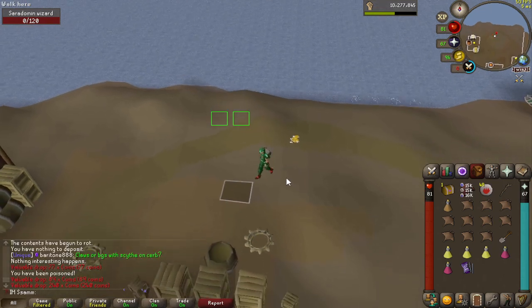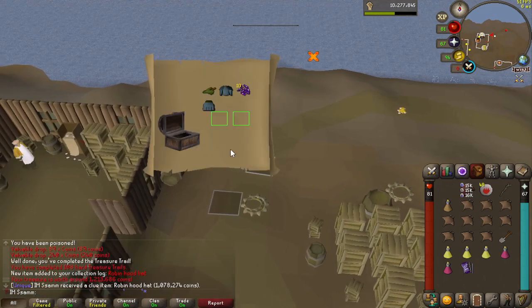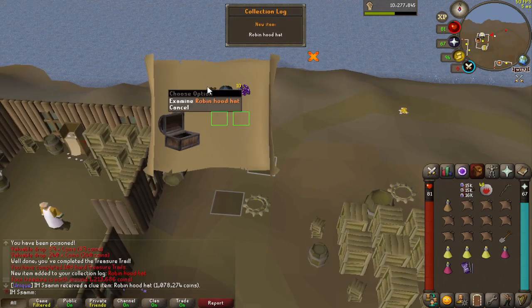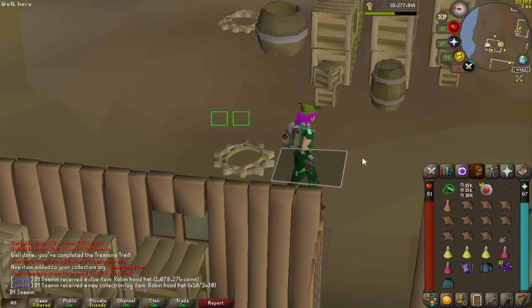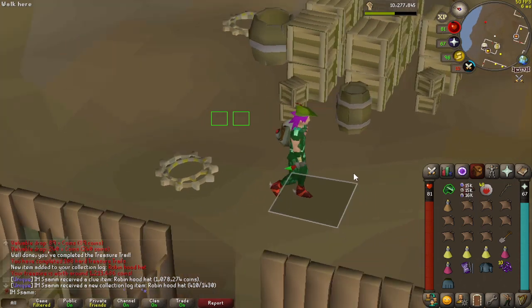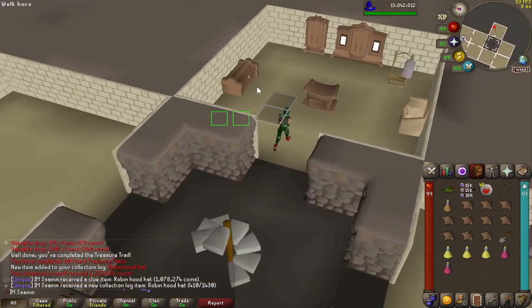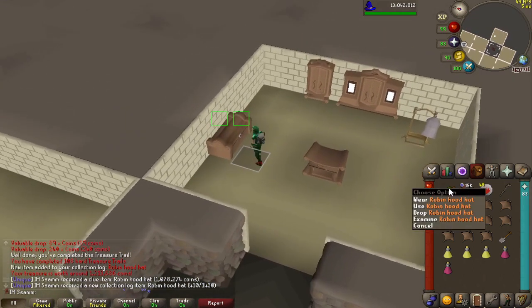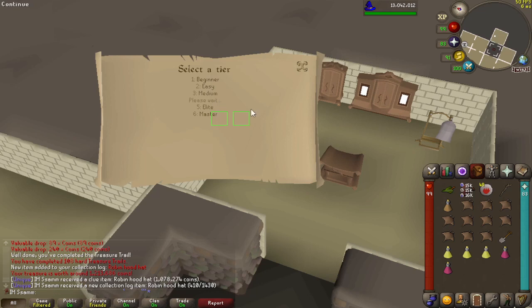Yeah, there's a casket. I haven't had a hard casket in ages. What do we get? We've got a Robin Hood hat! That is the first one I've ever had on any account that I've got. That's awesome. I'm well happy about that - that's like the iconic hard clue scroll item. It ain't useful, but it's iconic. We'll only bring this out for a bit of fashion scape in the future. I'm not going to waste a bank space. I'm really happy with that though.